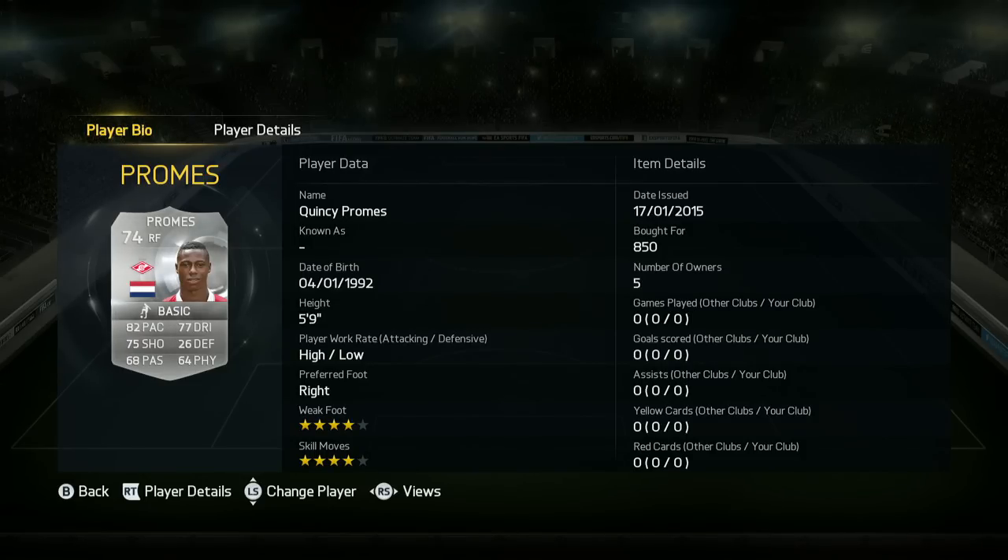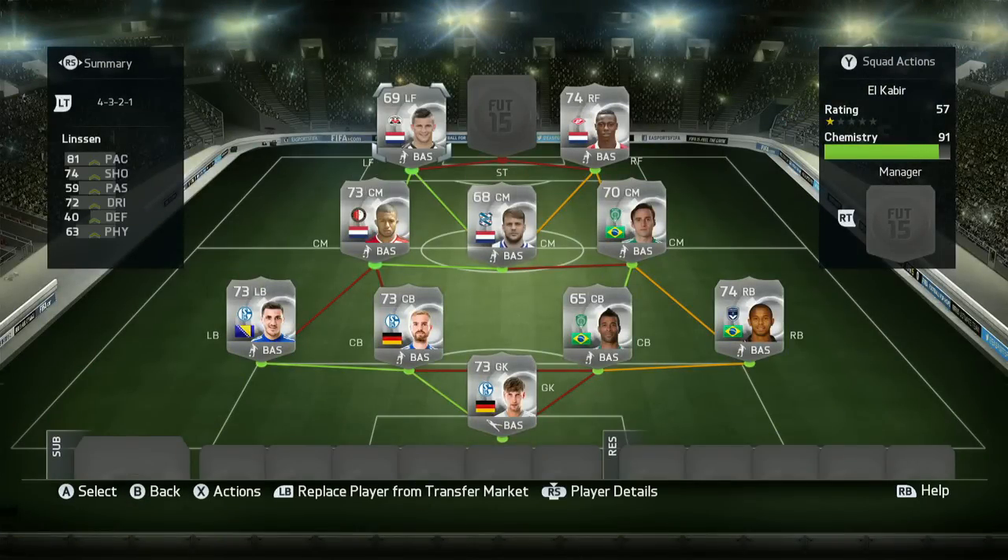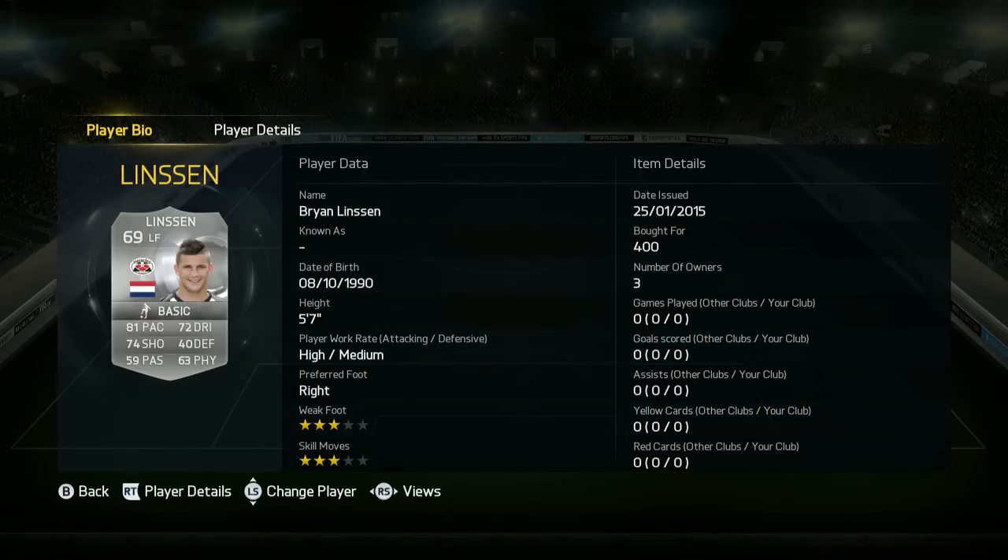Promes is going to be our right-hand side winger — at 82 base, 75 shooting on a silver card, with 4-star weak foot and 4-star skills. He was so good and really impressed me. I was genuinely surprised by these wingers — both of them were pretty good. The left winger isn't quite as good as Promes, but he was still a solid left forward: 81 pace, 74 shooting, really good stats, and only 400 coins in the Eredivisie. Really impressive.